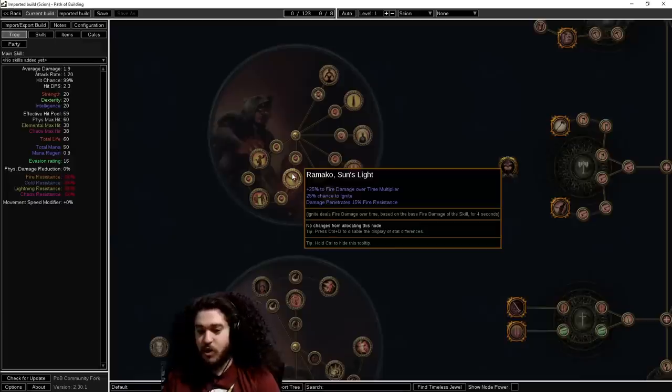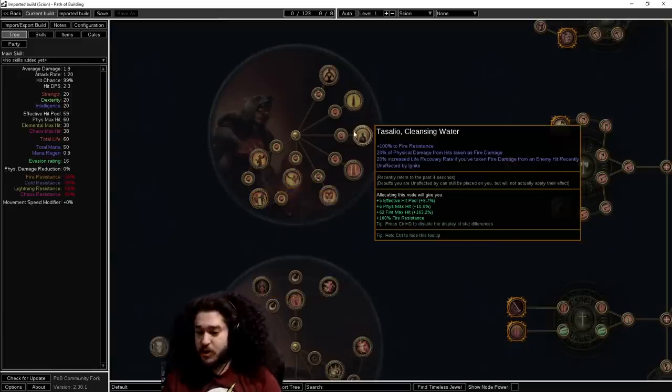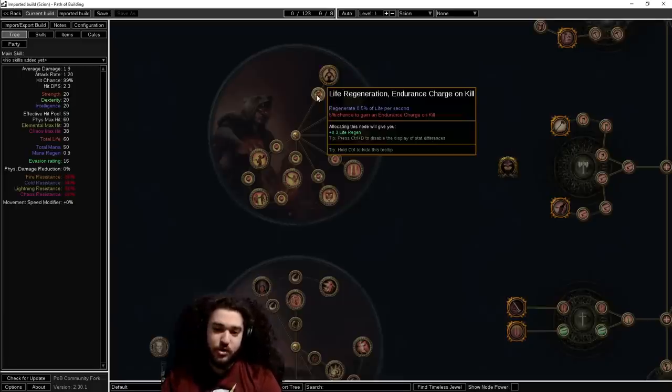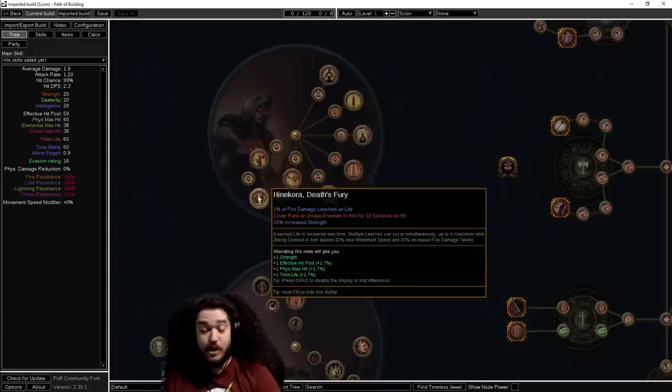On old Chieftain I would take Ramako's Sunlight — chance to ignite is nice quality of life, fire pen is okay for fire traps' initial hit. Fire multi is a prime stat. Hinekora's Death Fury applies a full Cover in Ash — normally you need monsters around when you use Infernal Cry for the highest tier, but this is basically 20% more damage and mobs move slower. Sallow Cleansing Water is an awesome recovery node while mapping. Physical taken as fire is basically physical mitigation. 100% fire res also gives 100% life regen with the new mastery changes. Unaffected by Ignite is quality of life. Valako's Storm Embrace is omega damage — you just use Immortal Call and get endurance charges on kill, giving you a permanent buffer of 15% more damage. Pair Valako with Hinekora and the character feels really strong.